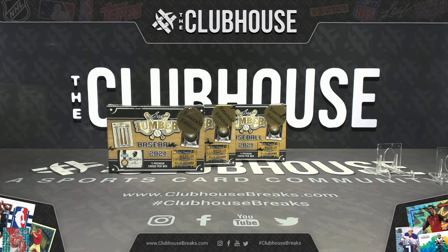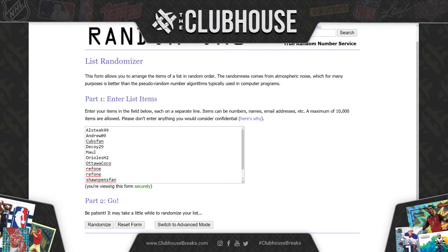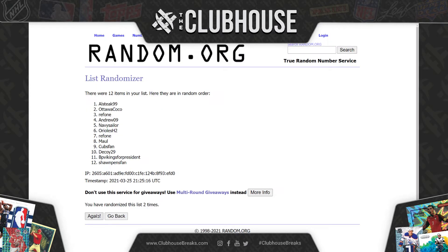All right, let's hop over here for the random. Simple, guys — 12 names, 12 cards. Whoever lands on top: first card out of the first box. Whoever lands on the bottom: last card out of the last box. Everything else in between — three times. One, two, and three. Marty: first card out. First box: Marty, Orioles, Navy Sailor, Ottawa Coco. Second box: Sean, Pins Fan, Ref One, Decoy, BP. Then Cubs Fan, Al Stake, Andrew, and Maul.